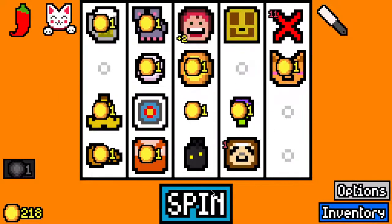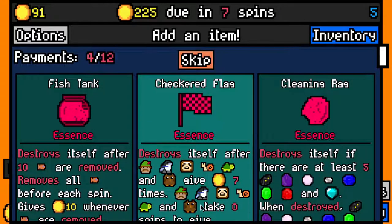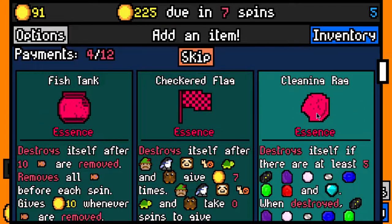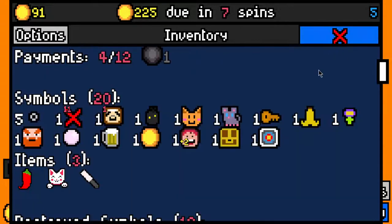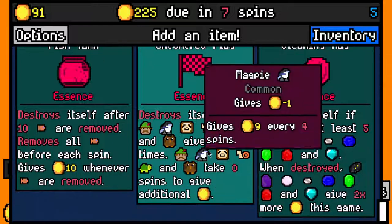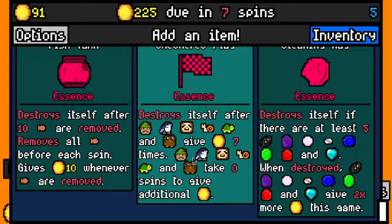Mrs. Fruit doesn't eat a white fruit surprisingly. We made the 150 rent payment with 91 left over, 225 due in 7 spins. Cleaning rag essence - we're not really playing into it at all, we'd have to add 4 more gems. Checkered flag essence - we do have a slot, so that's worth 14 basically. I think fish tank essence is probably better.